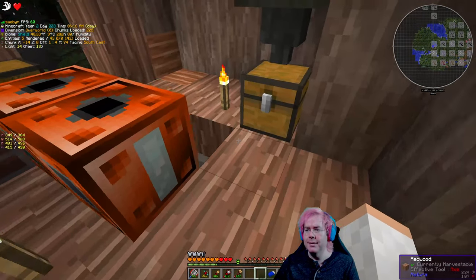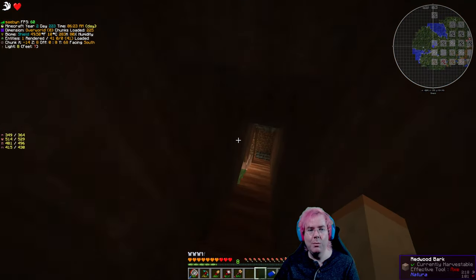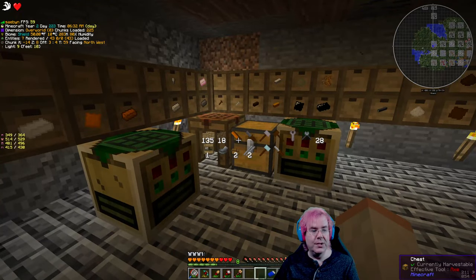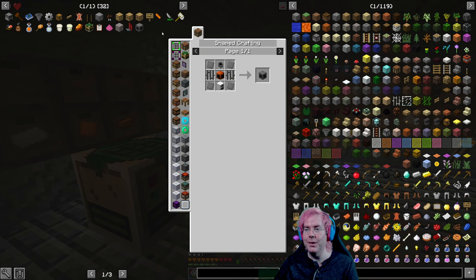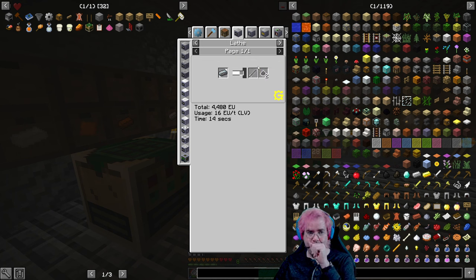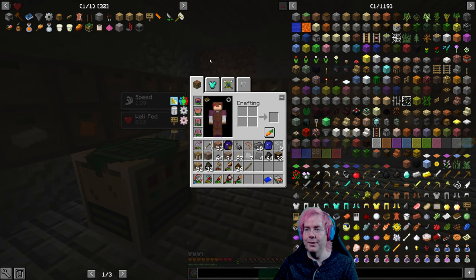We've got a lot of stuff in our pockets right now. We need to look at what we need to craft. One of the things to do is the liquid fueled boiler firebox. We actually have the steel plates but we also need something else - we need steel bars, so that's steel rods. With our current technology we have to do it this way, so that's six steel things.